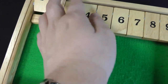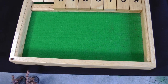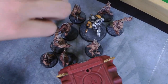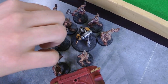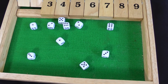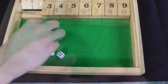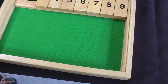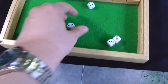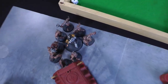Death Guard turn two — straight to the fight phase. The Poxwalkers pile in to trap Calcius in the corner, preventing him from using Codex Discipline to fall back. First ten attacks: four hits. Second batch: another four hits — eight in total. Wounding on fives: one wound. One wound out of all that — better than none. Three-plus armour save: he's fine. Calcius hits back with four attacks hitting on twos — they all hit. Wounding on threes, re-rolling ones — three wounds. Disgustingly Resilient: make one. Two more Poxwalkers go down. This is basically what it's going to be for the rest of the game.